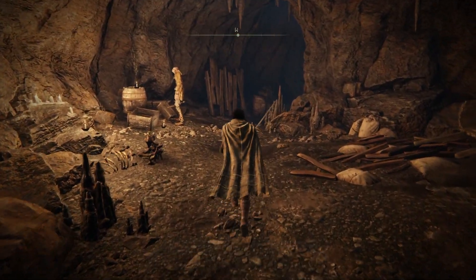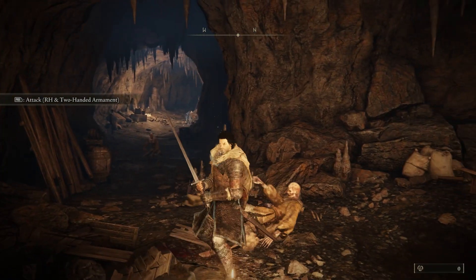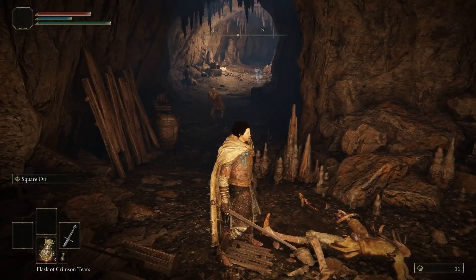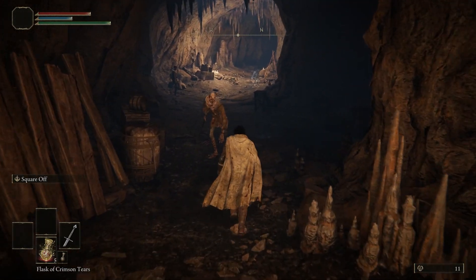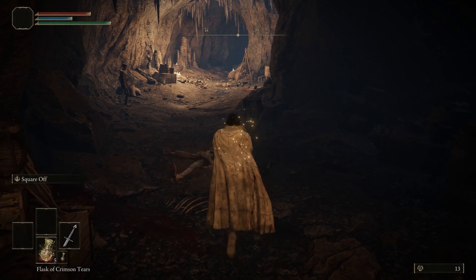If we rush and hit him with a two-handed attack we did 109 damage, but if I hit him with a one-handed attack I only do 68. So two-handing your weapon makes a noticeable difference in damage output.